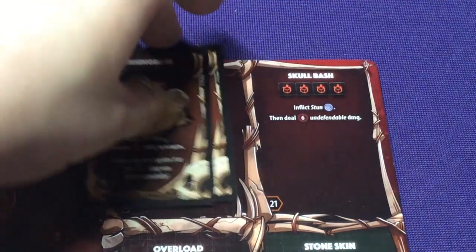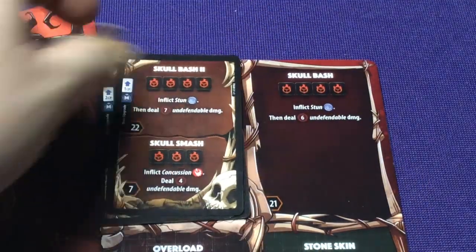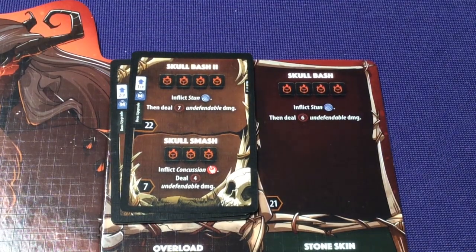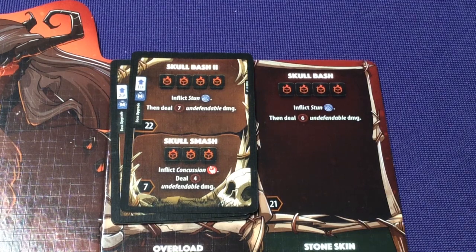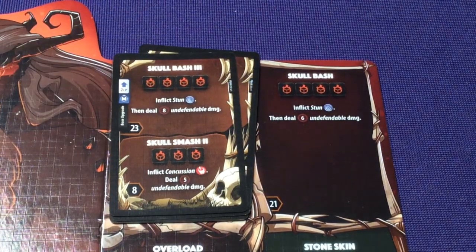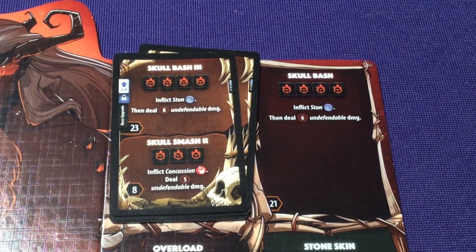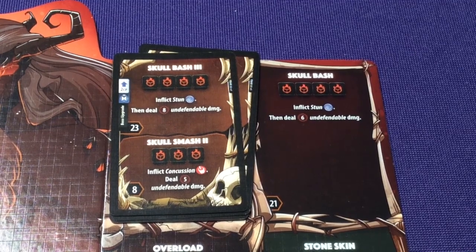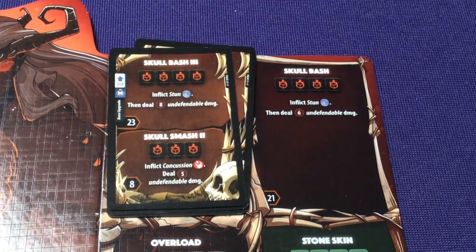Then on the other side, we have Skull Bash. Skull Bash level 2: inflict Stun, deal 7 damage. We also gain Skull Smash — another ability — with a very low initiative: inflict Concussion, deal 4 unpreventable damage. That also levels up: Skull Bash inflicts Stun for 8 damage, or Skull Smash 2 inflicts Concussion and deals 5 damage.